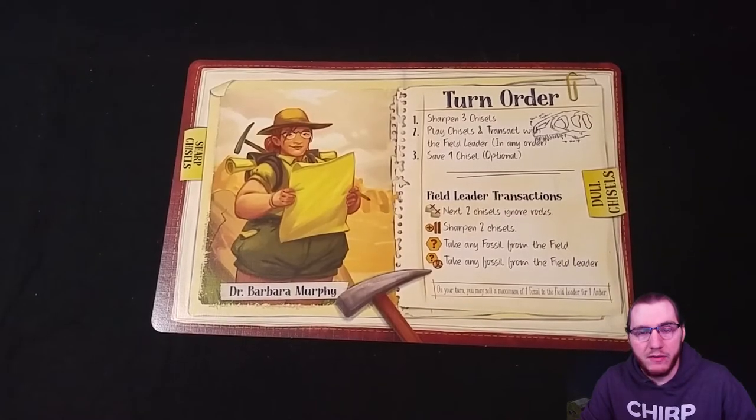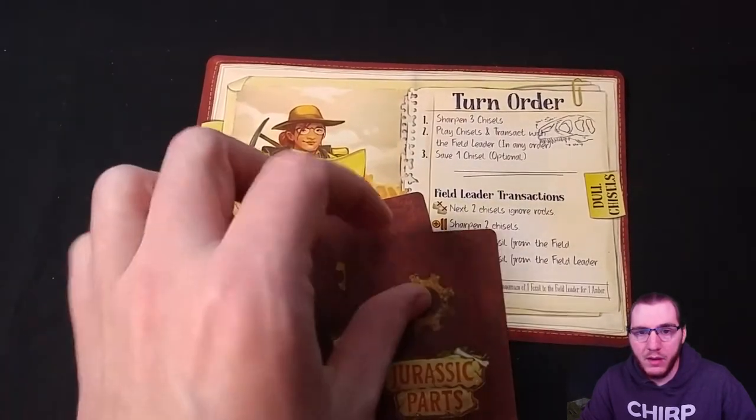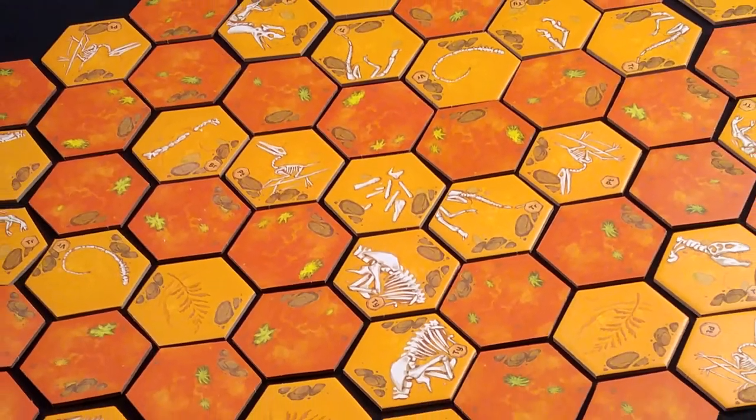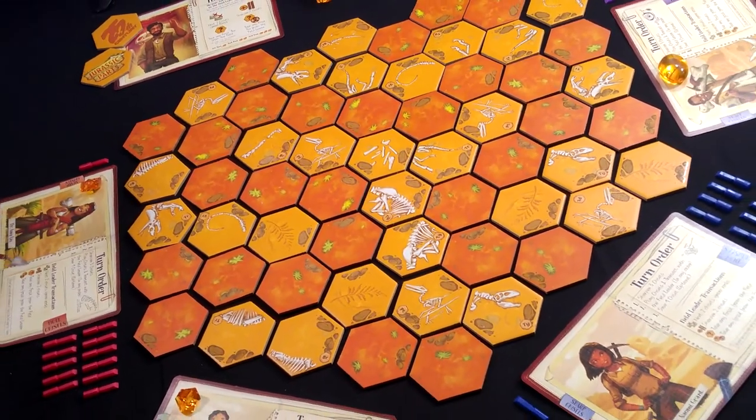Optionally, you can randomly deal one or two resource cards to each player, and all unused cards will be returned to the box. Now that the slab is set up and each player has everything they need to begin playing, I will go over how your turns work during the game.